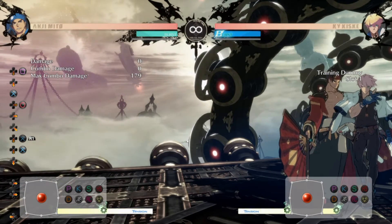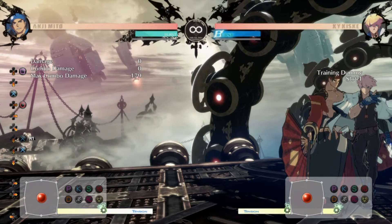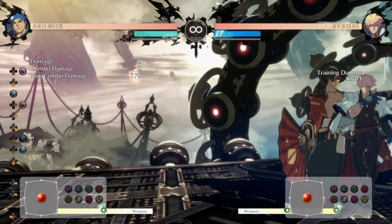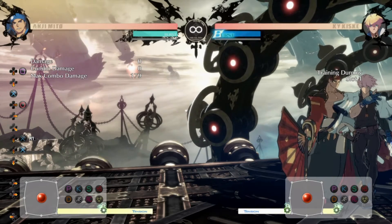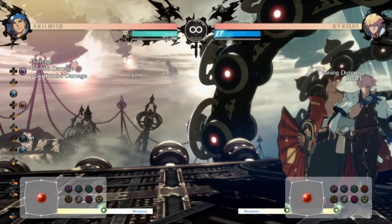The mid-screen setup I showed off is also very good in the corner as well. You can basically do the exact same thing, except they have their back to the corner, so their movement options are very restricted. Doing this Roman cancel setup is very scary in the corner.